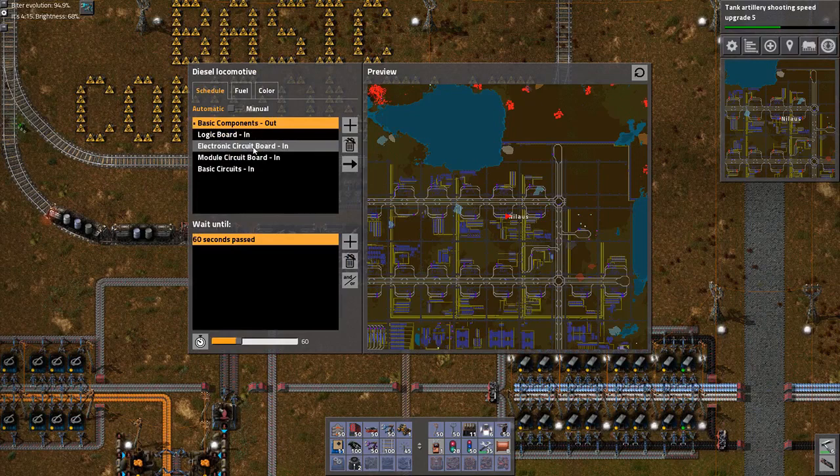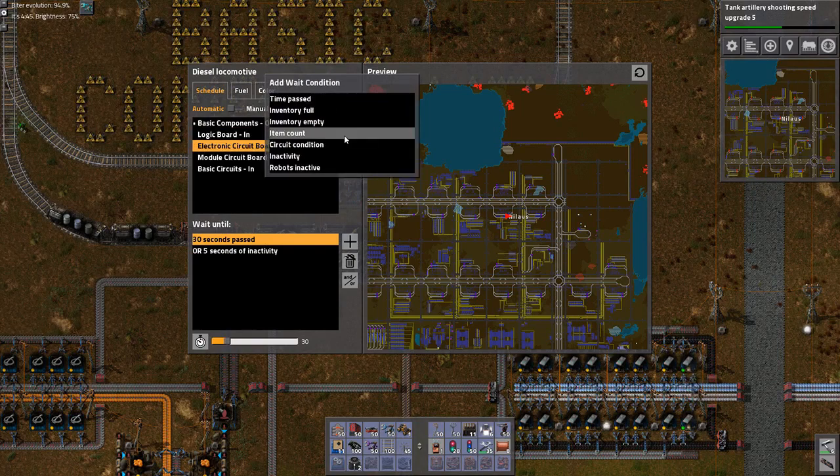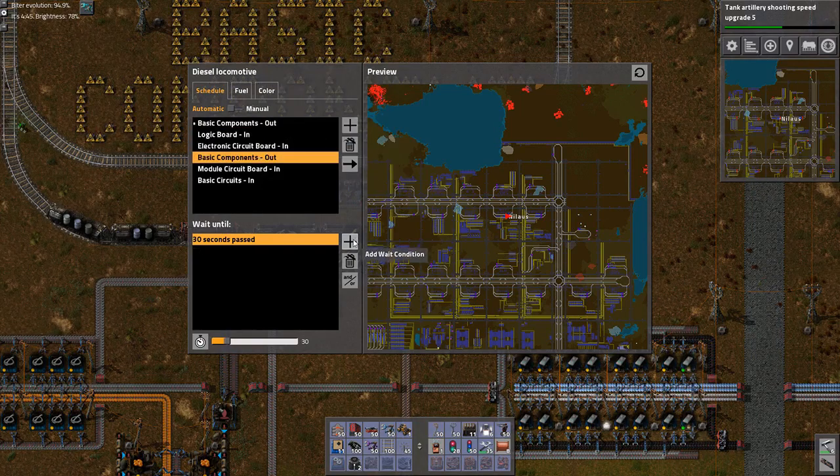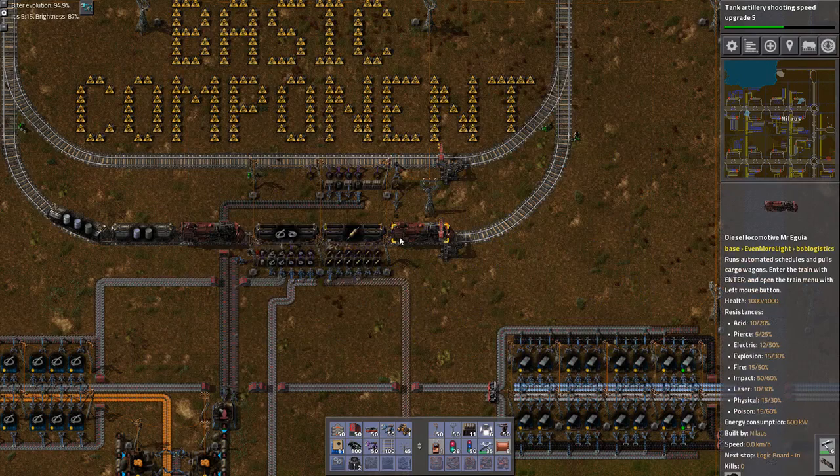Maybe the answer is that after these two, I just put in basic electric components again. Plus another condition of inactivity. So basically I take these two, come back, and take these two. I like that.